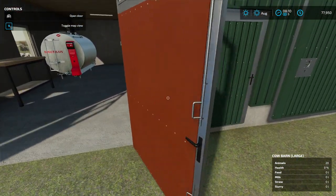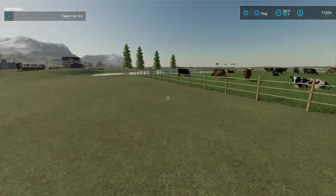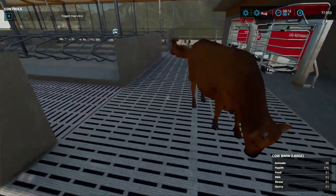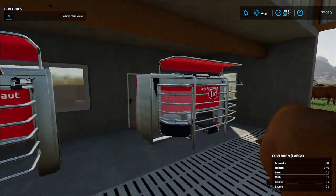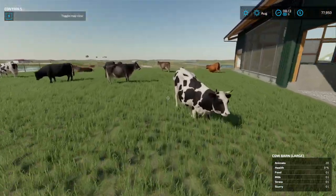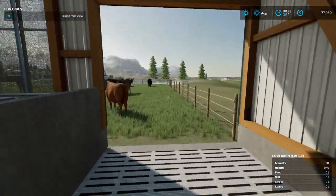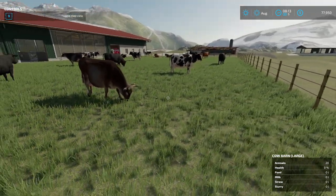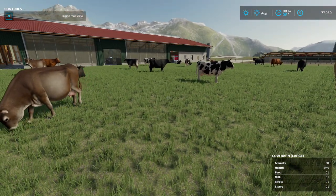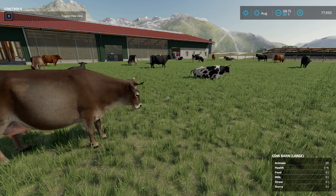Here you can see animal health, food, milk, straw, and slurry panels - all open. There's the spot to dump. I hadn't added any straw yet. Some doors don't open but you can see where the cows can go in. It looks a bit odd just due to how the game made it. Anyway, we've got cows and it works. I hope you enjoyed - catch you on the next one. Please hit the like button, subscribe, and turn on notifications. Goodbye everyone!